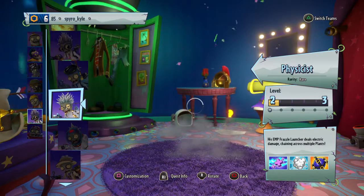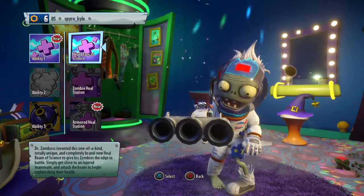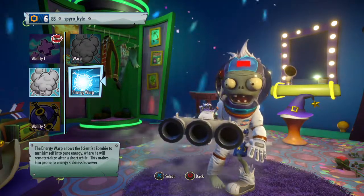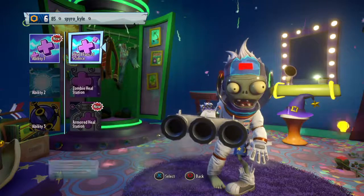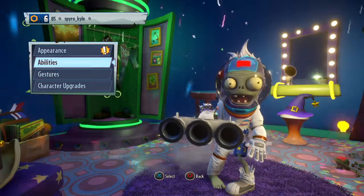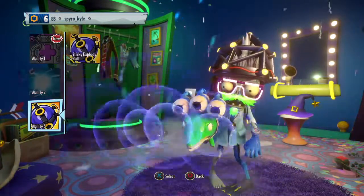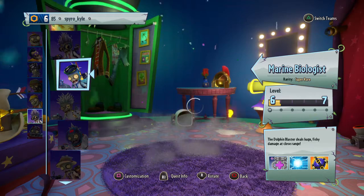I do need to equip the healing thing — the Armored Heal Station. Oh, I already had a Zombie Heal Station. I've got energy warp. Heal beam of science or armored heal station — I guess armored heal station's better. And then I'll put it on Marine Biologist too. Honestly, I had no clue what that energy warp is. Might have to check that out quickly — I probably got it just now but didn't notice.